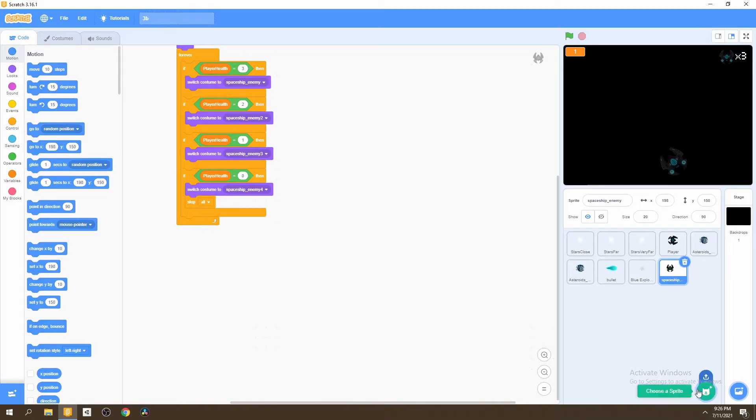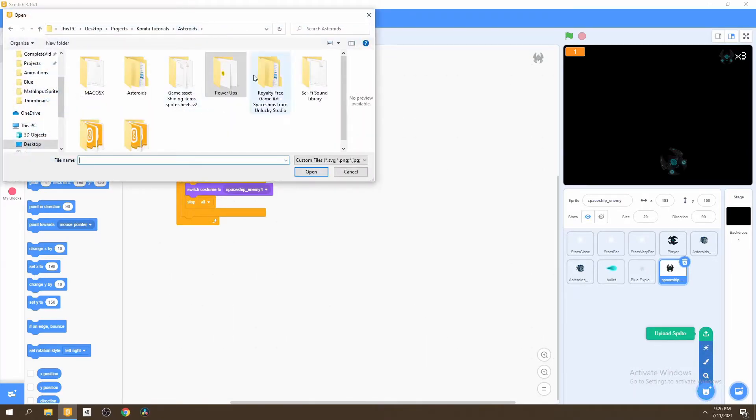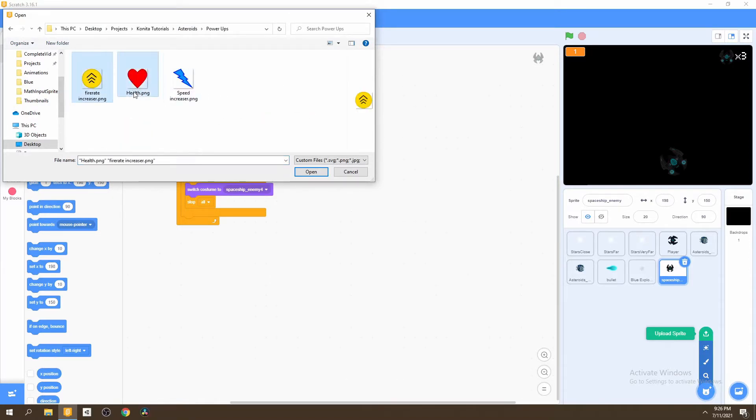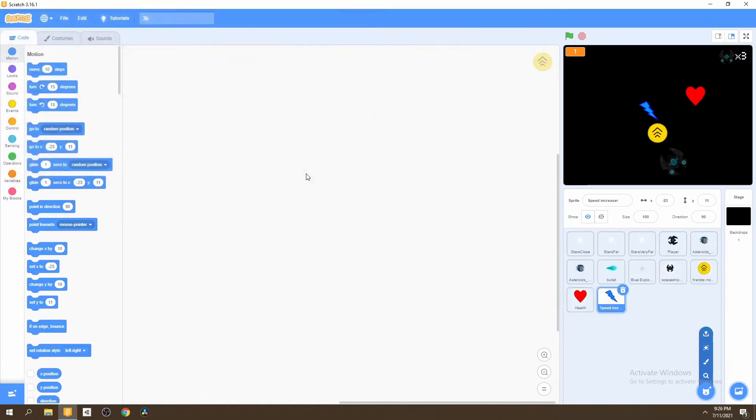To get started, we're going to have to upload three power-up sprites. These sprites will be found in the power-up file, and the link will be in the description for this file. So we can upload these three files. Now we have our sprites for the power-ups. We're going to need to resize all of them to 45 so that they're not too big on our screen.